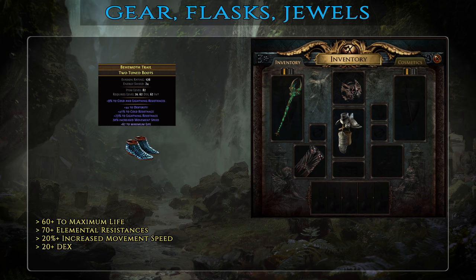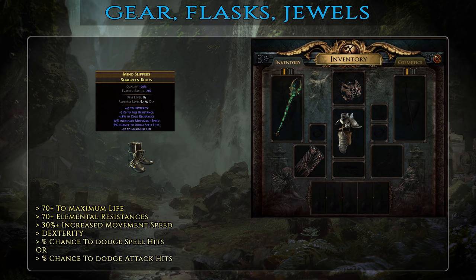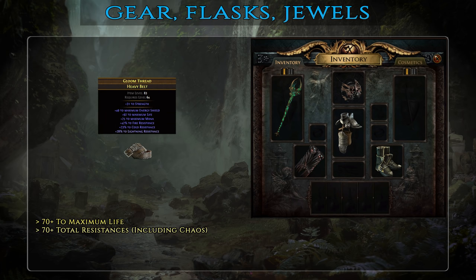With boots the choices are quite simple — this is a slot where you need to stack up as much resistance as possible. On basic and mid-tier you're looking for at least 60 maximum life, 70+ elemental resistances, movement speed and some dexterity. For best-in-slot it's the same mods but with higher numeric values, and in addition try to get some chance to dodge spells or attacks. While you're not an avoidance type of character, bits and pieces of dodge and evasion here and there will add up and make you significantly more tanky. Moving on to your belt — this is a slot where you should stack up as much life and resistances as possible, including chaos resistance.